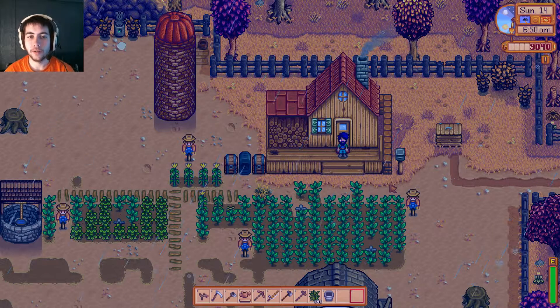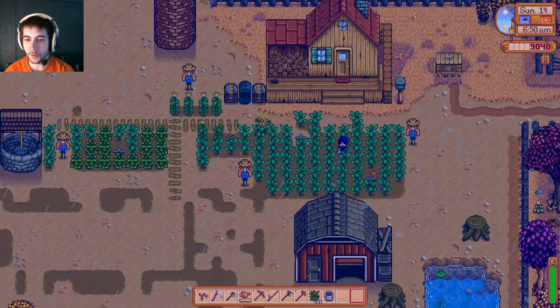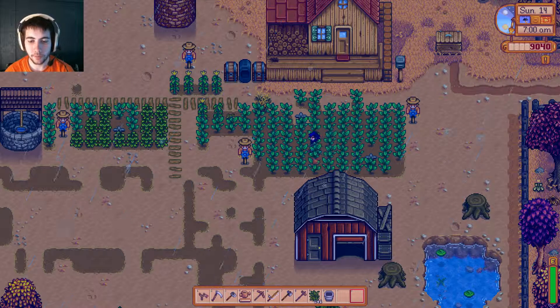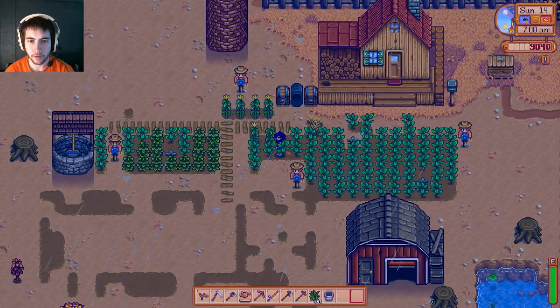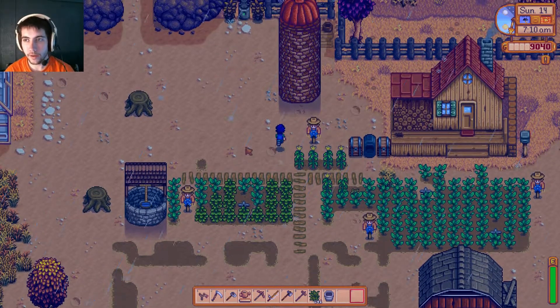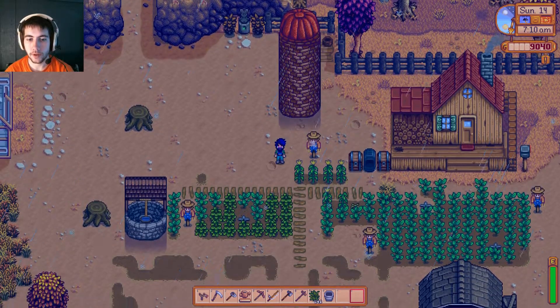Hey, what's up guys, Loverfella here, back with episode number 6 of Stardew Valley. Over the last few days I made a couple purchases in the farmer's market — bought some eggplants and planted them here. I think these are eggplants, maybe they're squash. I got some cranberries, the most expensive seed that we purchased, and I spent some gold to buy this silo.